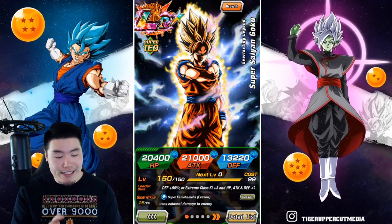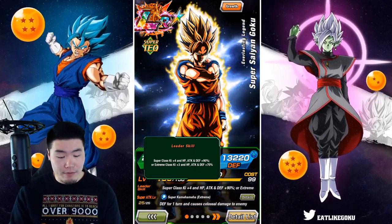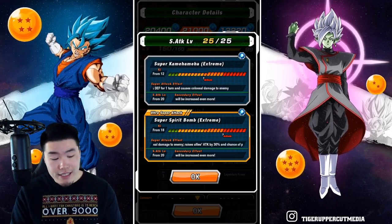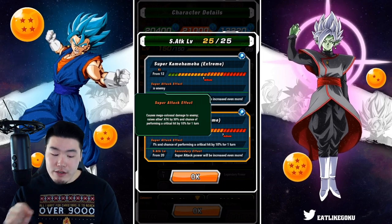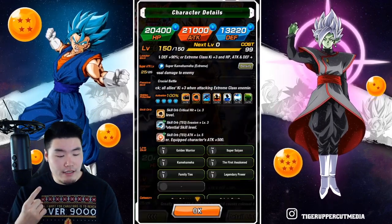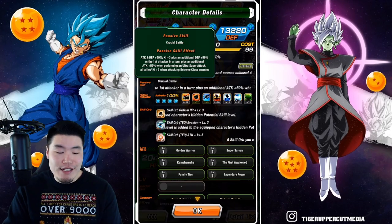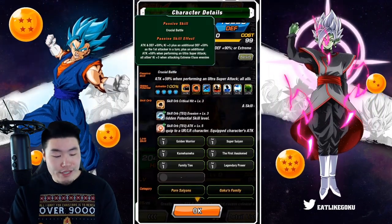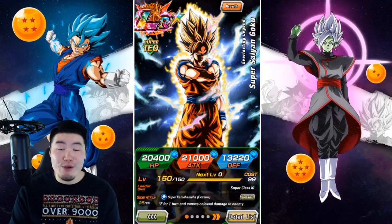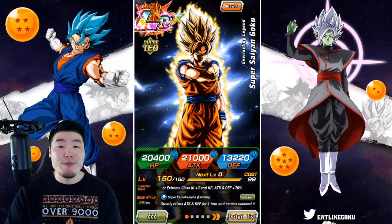His new leader skill is Super Class Ki +4, HP, attack and defense +90%, or Extreme Class Ki +3, HP, attack and defense +70%. His super attacks: the 12-Ki greatly raises attack and defense for one turn and causes colossal damage. The 18-Ki causes mega colossal damage, raises allies' attack by 30%, and chance of a critical hit by 10% for one turn. His passive is attack and defense +59%, Ki +3, plus an additional defense +59% as the first attacker in a turn, plus an additional attack +59% when performing an ultra super attack, and all allies Ki +3 when attacking an Extreme Class enemy. His super attack level also goes up to 25% as opposed to 20%.